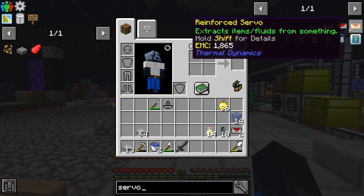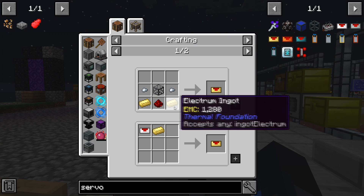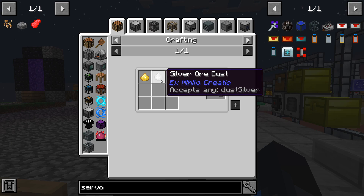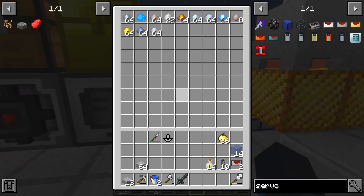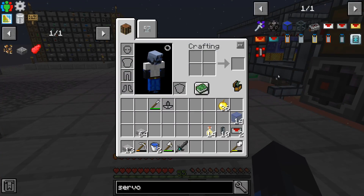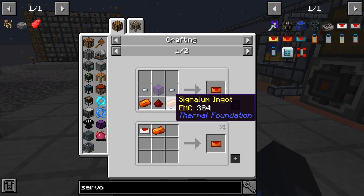We were looking at the reinforced servo which needs an electrum ingot — not the easiest to get, but I can craft electrum blend from silver and crushed gold, which is super easy. I took all our ingots and threw them into our pulverizer and now I've got all of this stuff including one titanium dust — crushed aluminum, gold, copper, platinum, everything. But I feel like we can probably go higher than that.